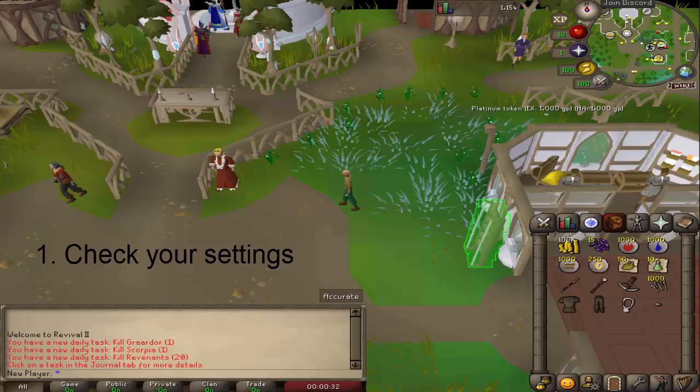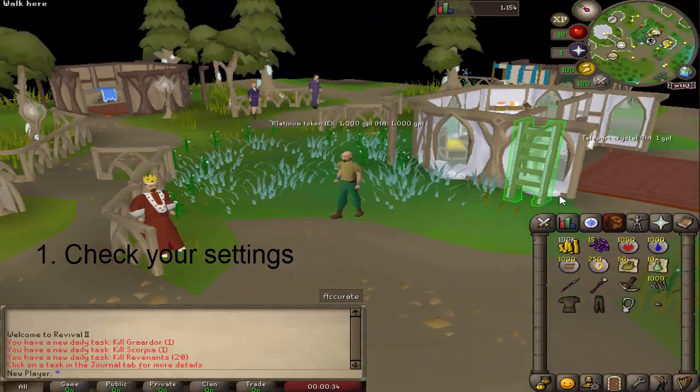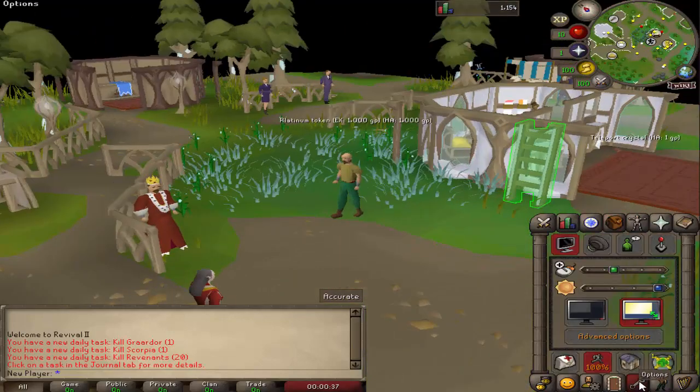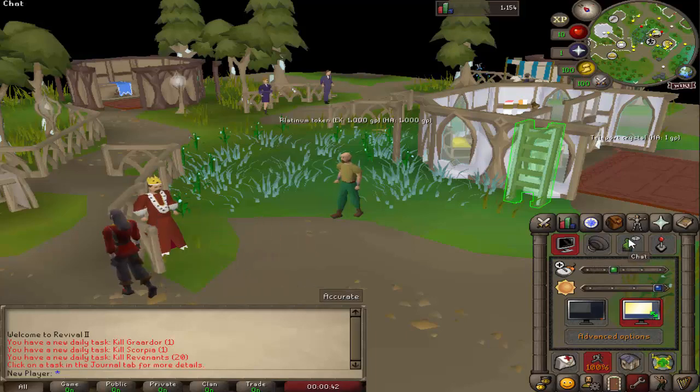Number one: check your settings. The first thing you want to do when you start playing the server, just logged in or just got out of the tutorial, is check your settings. Some of the settings by default are a little wonky, or just things that you're going to want to change.